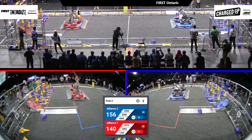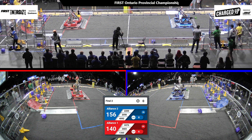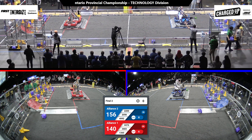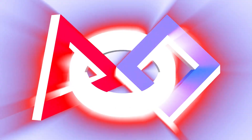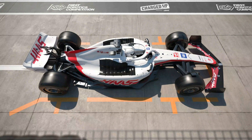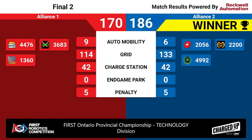Count it down. Three, two, one. What a photo finish! Let's check out the scoreboard screen up top and you can cheer for your favorite team. Blue Alliance takes that. Job well done, what an exciting, awesome game that was. Job well done to the Blue Alliance with the score of 186. Red Alliance 170.